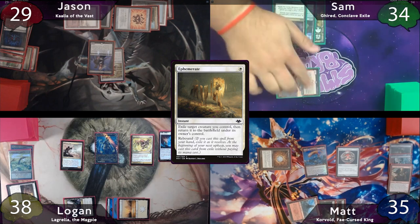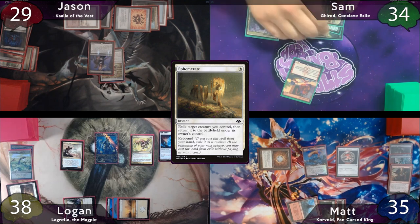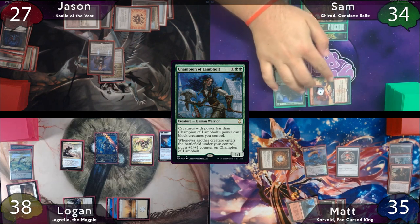This all resolves and Jason has nothing left to do, so he'll pass the turn to Sam. Sam starts off with a Basic Mountain as land for turn, then casts his Champion of Lambhold, which triggers his Devilish Valet. He'll move to combat and swing for two at Jason, then pass the turn to Matt.